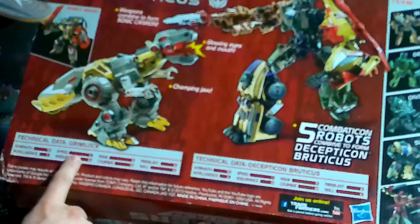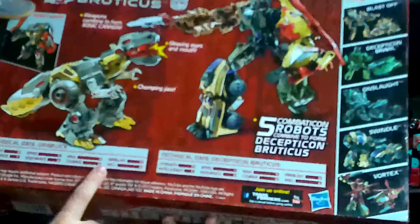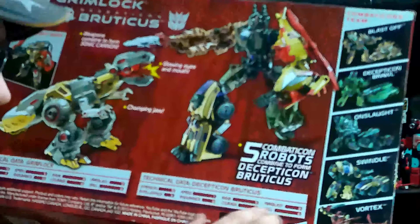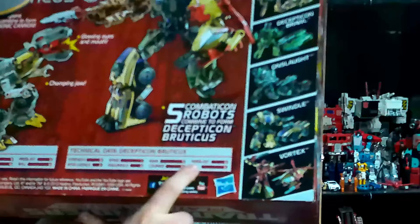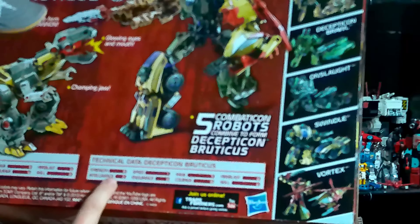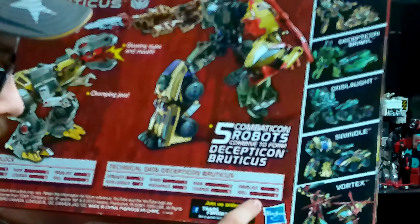Grimlock: Strength ten, Speed five, Rank nine, Fireblast nine, Intelligence seven, Endurance ten, Courage ten, Skill eight. And then for Decepticon Bruticus: Strength ten, Speed one, Rank five, Fireblast eight, Intelligence three, Endurance nine, Courage ten, Skill six.